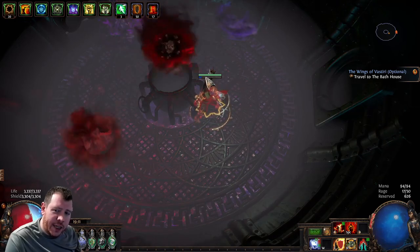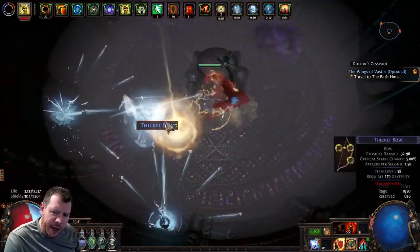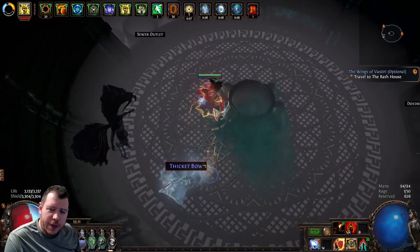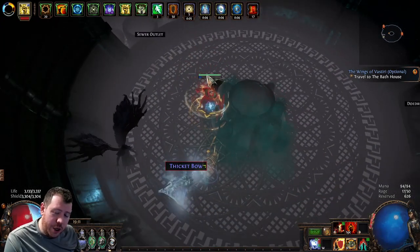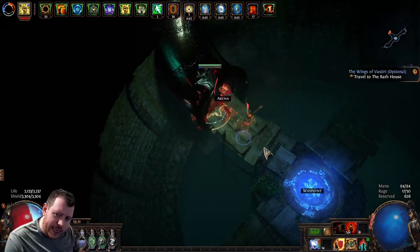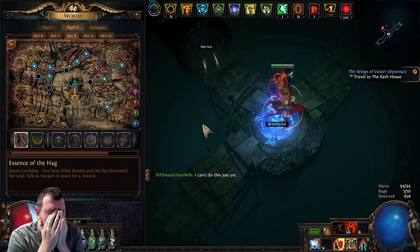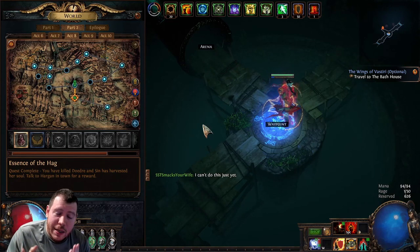Pop the valve and then you have to kill Dodri. This is a bit of a damage and resistance check — she does a lot of damage, I think chaos damage, so if your chaos res is low you might get one-shot in this fight. Then go downstairs to the Sewer Outlet.